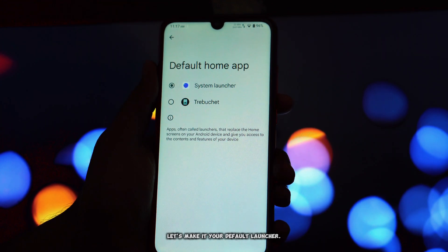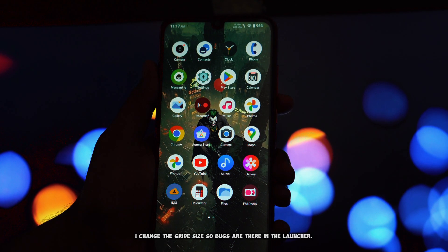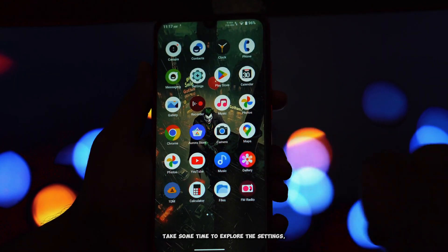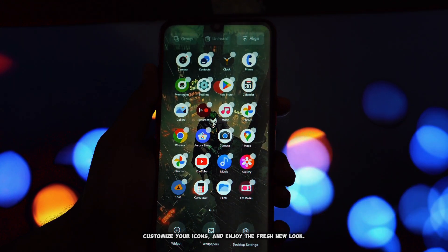Let's make it your default launcher. I do want to mention that I was unable to use the launcher once I changed the grid size, so there are some bugs in the launcher. And there you have it — your phone is now sporting the elegant FlymeOS 11 launcher. Take some time to explore the settings, customize your icons, and enjoy the fresh new look.